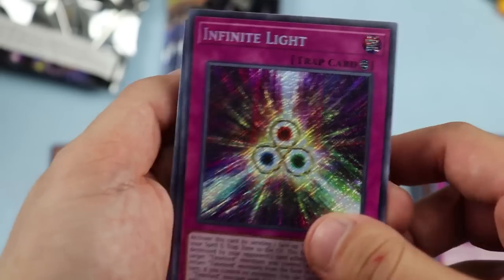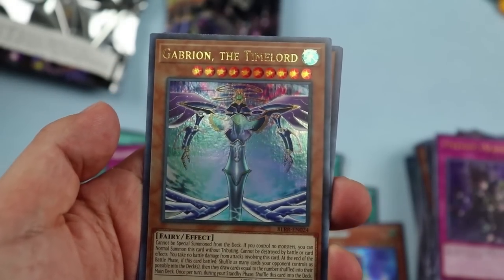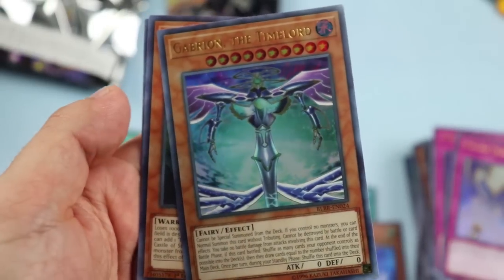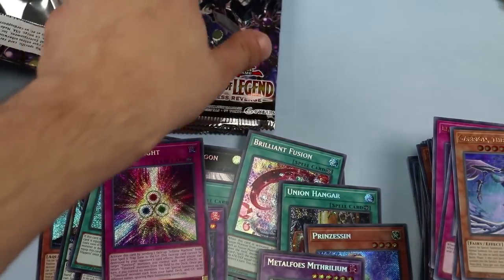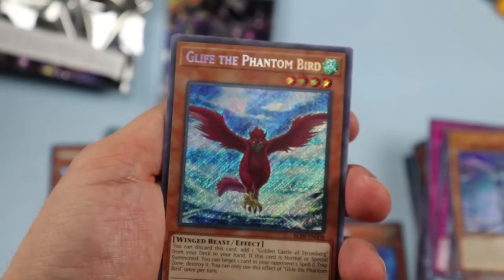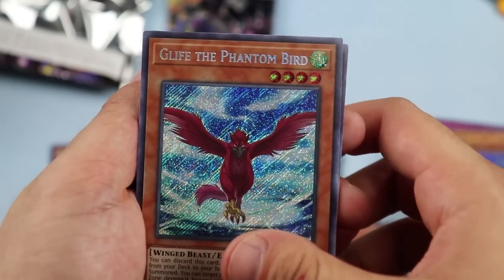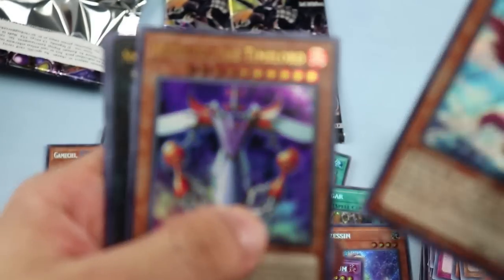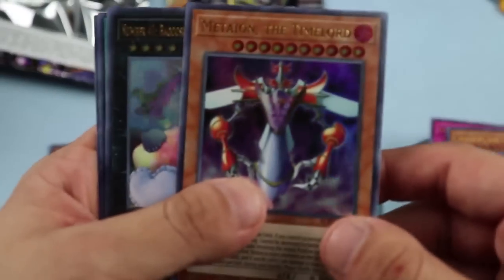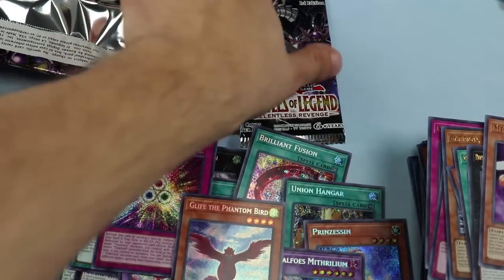Infinite Light — a Time Lord card. Solemn Strike once again. Gabryon the Time Lord — another new one. Iron Knight, Neo-Spacian Hummingbird — more Neo-Spatians. Another one of those Phantom bird cards that searches you the Golden Castle, which we have yet to pull. Medion — I guess they gave it to us anyway. Baobaboon, World Legacy's Heart, and another Damage Juggler.